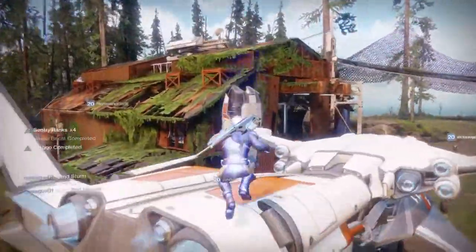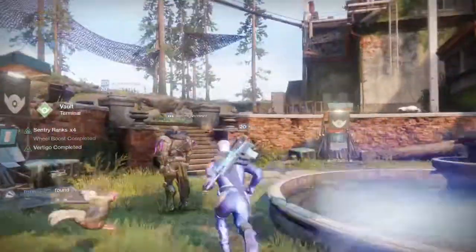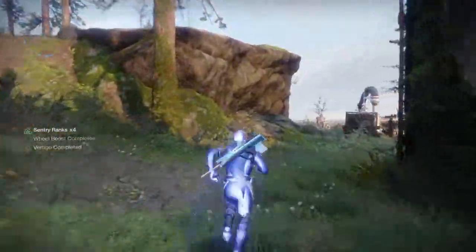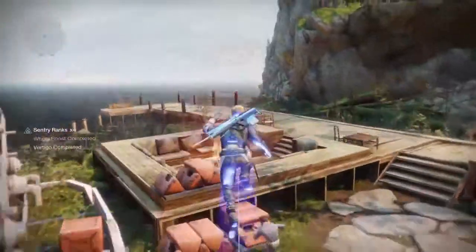I'll try to put the link in the description, hopefully I remember. Anyways, once you get that, you'll get the OP jump after you start the scouting patrol. So first off, you're going to want to go over to the campfire once you have your Sentry Rank 4, and then start the scouting patrol.